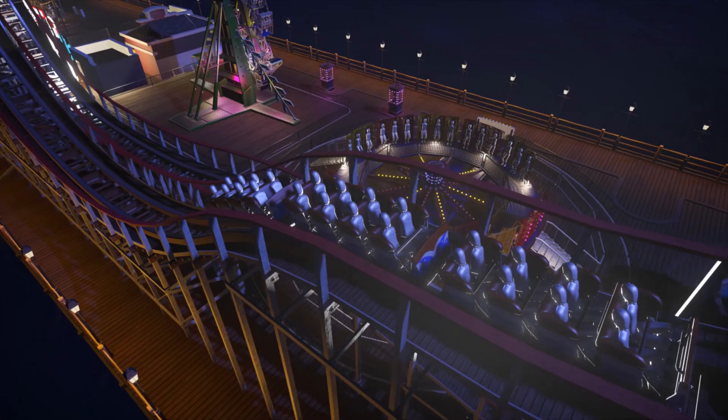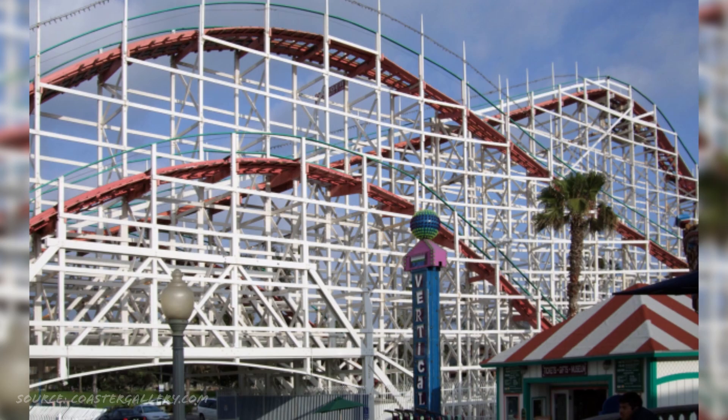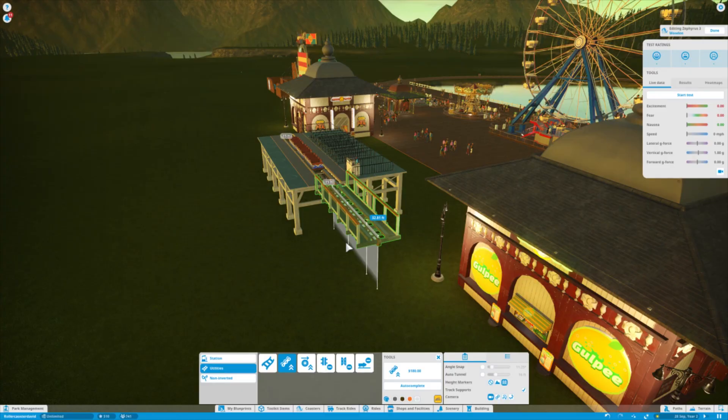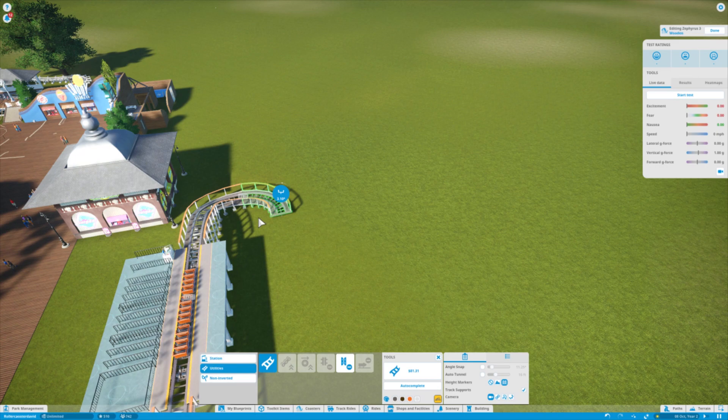That roller coaster dates back to 1927, but I'm actually going to draw most of my inspiration from another beachfront coaster built a couple of years earlier — the Giant Dipper at Belmont Park in San Diego. I'm mostly picking that coaster because I think the colour scheme will look really good in this park, especially with a large curved first drop. I'm going to try and build this coaster in a reasonably realistic way, so the twists and turns won't be that extreme, but I should still be able to make a pretty fun ride. I want to place it in the centre of the park, behind the ferris wheel, and the station should fit nicely into this space here.